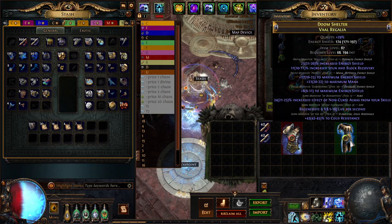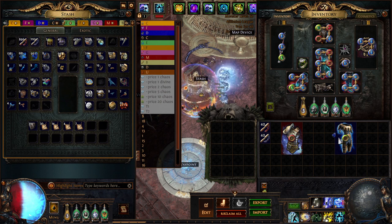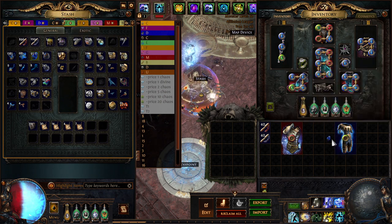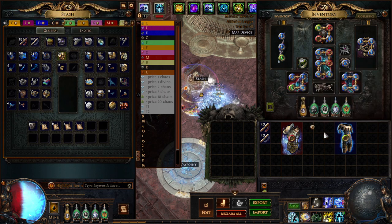Hey guys. I was crafting a new body armor to wear for my upcoming build, and I couldn't find any on the server, so I had to make it myself. I had to start by taking this redeemer item, rolling for increased non-curse aura effect.